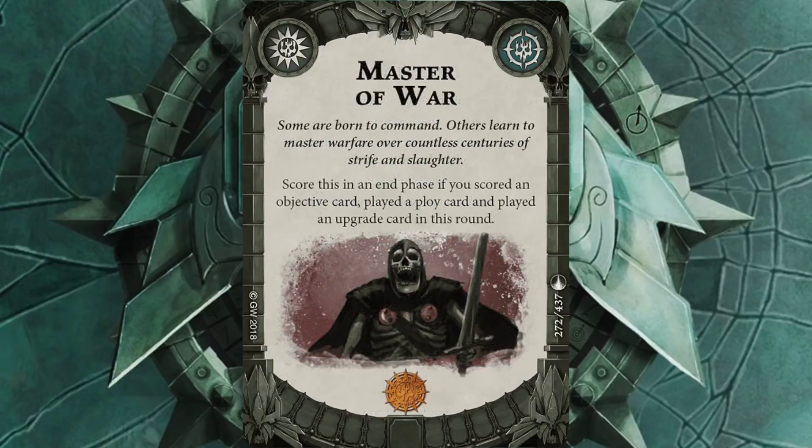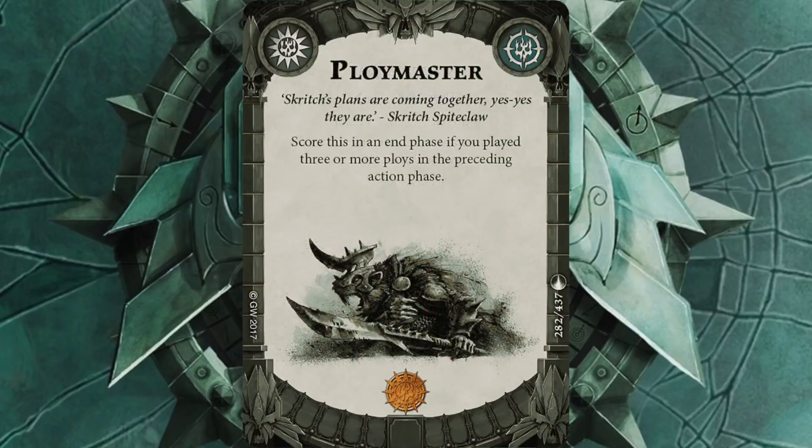Master of War: play a ploy, play an upgrade, and score an objective. It's not the easiest because you've got three different things to do, but I don't think it's that hard as long as things go your way a little bit. Ploy Master: play three ploys. I don't know what the odds are but you must have something like a 50-50 chance of getting three ploys in your hand when you first draw, and you've got a re-pick as well. If you get that early doors it's great, and if it's later you'll know what's in your deck.